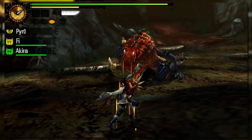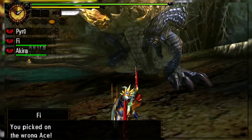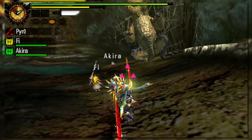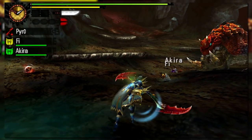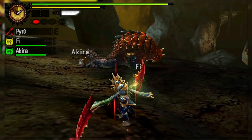Well folks, here it is — the final weapon to be introduced in Gen 4, possibly considered the face of 4 and 4 Ultimate. I introduce to you an incredibly unique entry in the series: the Insect Glaive. In a time where mounting and aerial attacks were introduced into Monster Hunter as a series, the Insect Glaive fit right in with its uniqueness via aerial mobility.